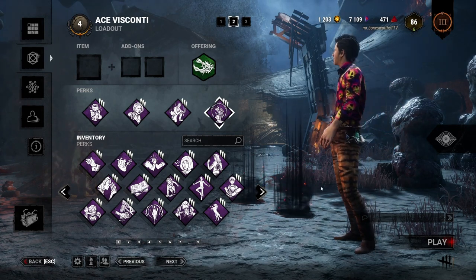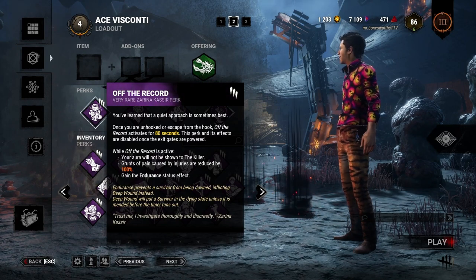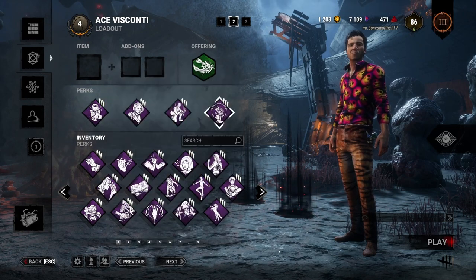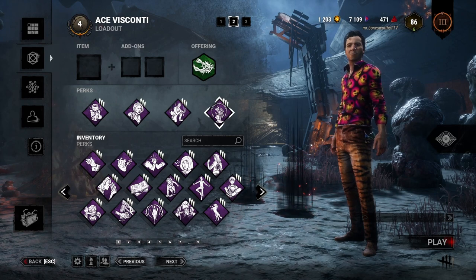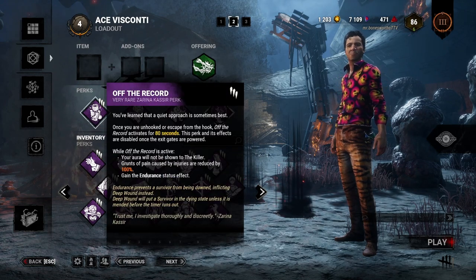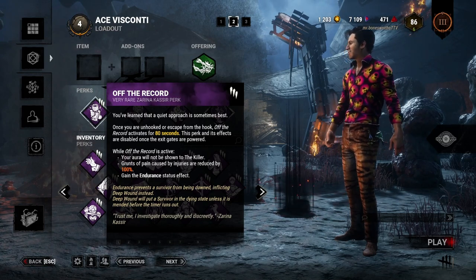First and the best perk to counter this is Off the Record. Off the Record gives you an endurance effect for 80 seconds as long as you don't do any actions like healing yourself, doing gens, healing another person, or unhooking. But the secondary effect stays on no matter what, which makes it so your aura cannot be read and your grunts of pain are completely silent.